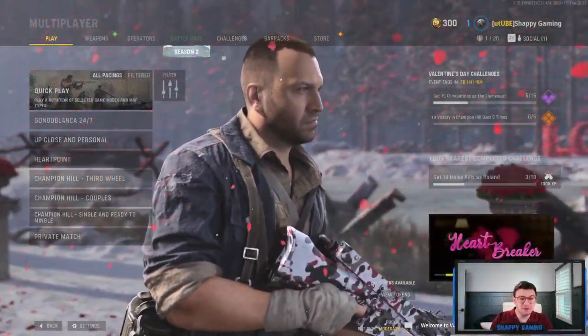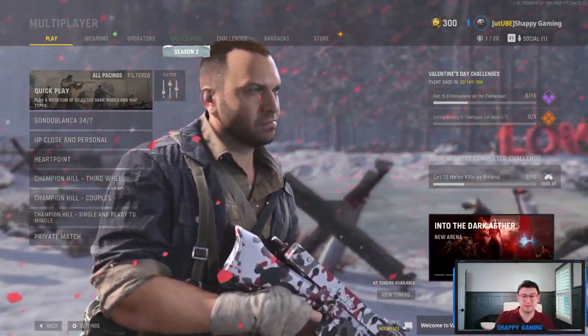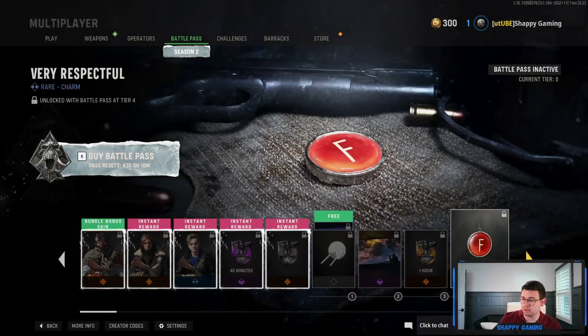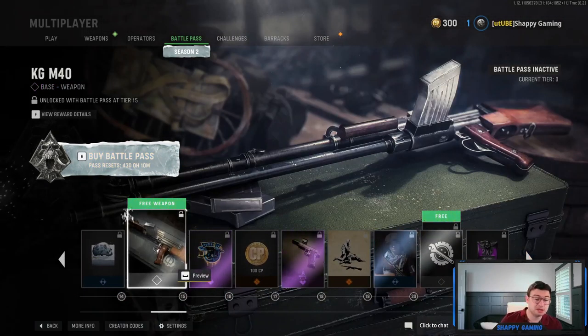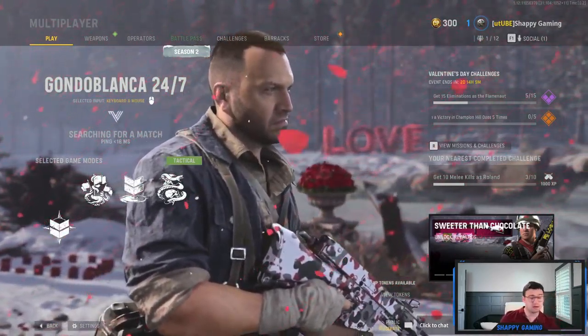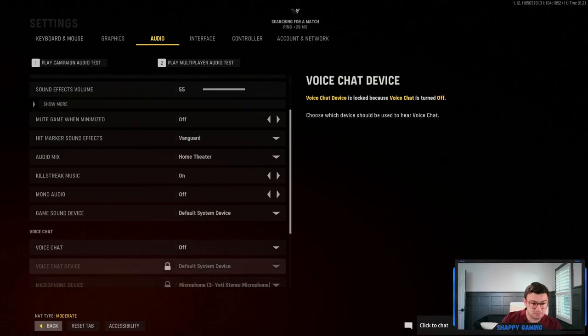Hello ladies and gentlemen, welcome to another Call of Duty Vanguard gameplay episode from Shappy Gaming. Season two has launched — there's the ball turret gunner, some free COD points, and the KGM40. If you missed the previous video where I walk through everything in the update, be sure to check that out. Today we are jumping into Gondola and Casablanca for first impressions.